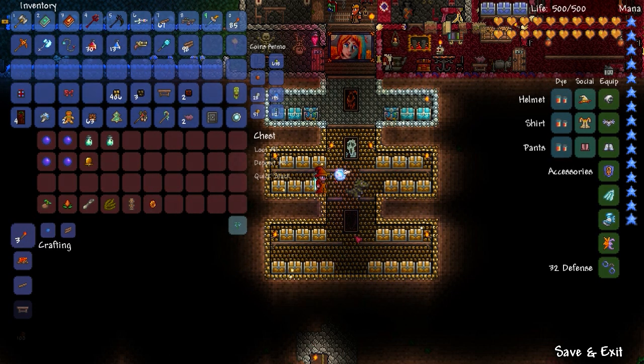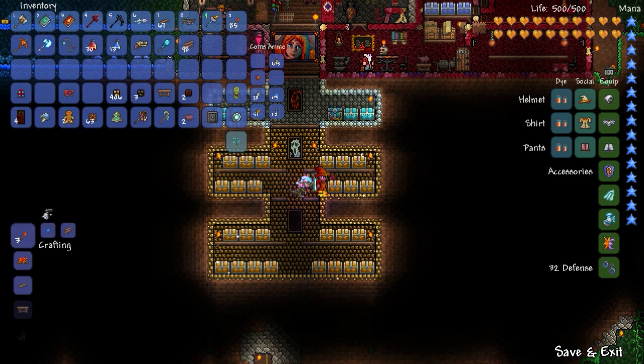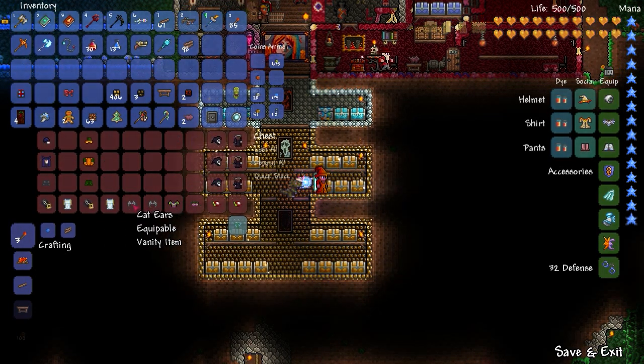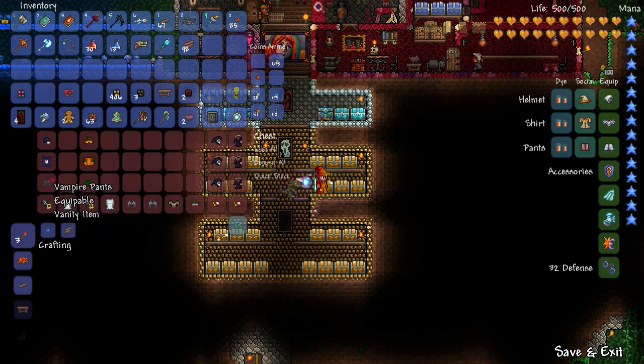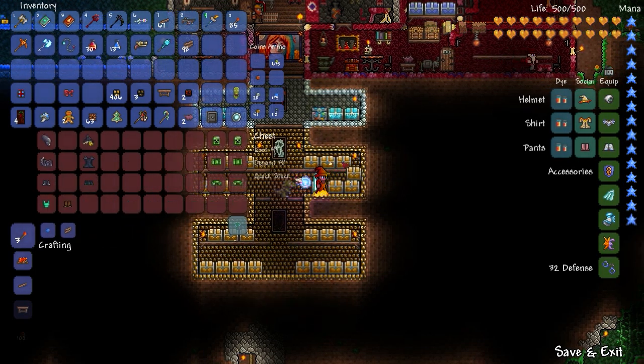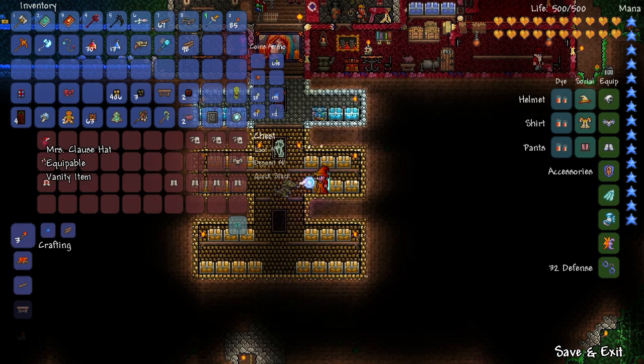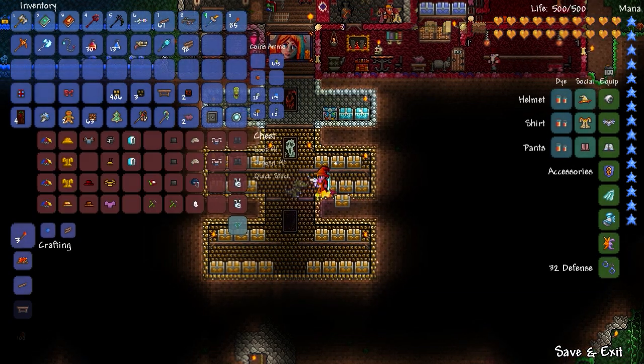Over here we have the extra costumes from Halloween and other cosmetic items: cat ears, robot hat, that type of thing. Treasure hunter stuff, some mummy stuff, Mrs. Claus that came out of one of the presents at Christmas — pretty cool. I don't have the full bee set yet; I think there's pants for it so I need one more thing. Swat helmet, bunny hood, my mask — all these things you can wear to make your character look different.